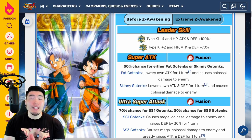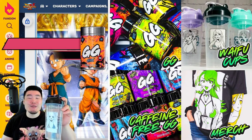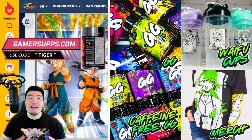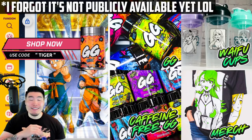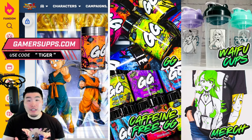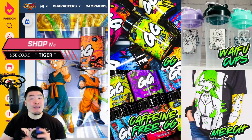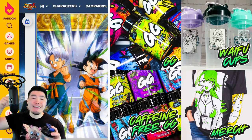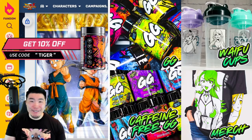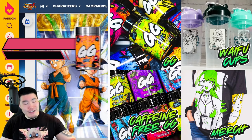Before we get into it, I want to give a quick shout out to the sponsor of today's video, which is Gamersupps. If you guys would like to pick up a Waifu Shaker for yourselves, or try one of their many flavors — such as the Nupe, which is my absolute favorite, or the Misfits Melon, Green Apple, Cherry Limesicle, Grenadier Grape, and so on — make sure to head down to the link in my description and check them out. If you see something you like, you can use my discount code TIGER for 10% off your entire purchase.